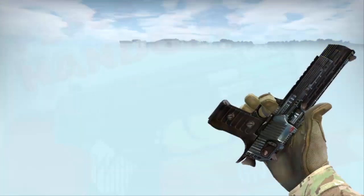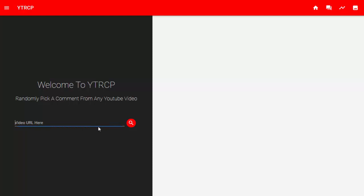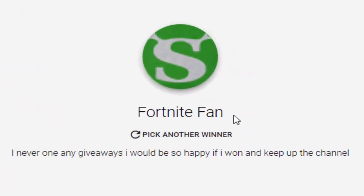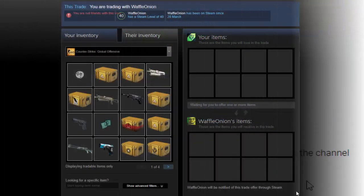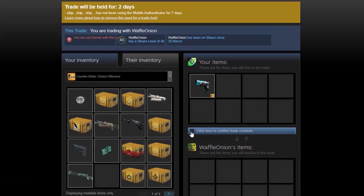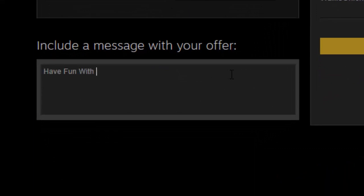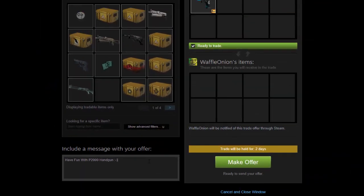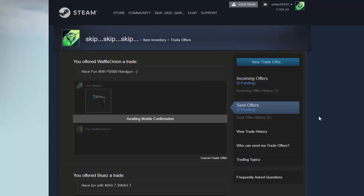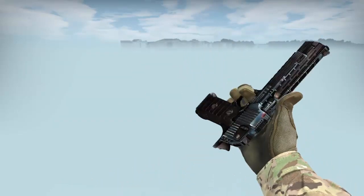Now let's find the winner of the previous CSGO giveaway — that is CSGO giveaway number 24, the P2000 handgun. I wish you very good luck guys. Congratulations to the winner! Have fun with the P2000 handgun, shine your gameplay in the eco round, and keep playing Counter-Strike: Global Offensive. See you in the next video.